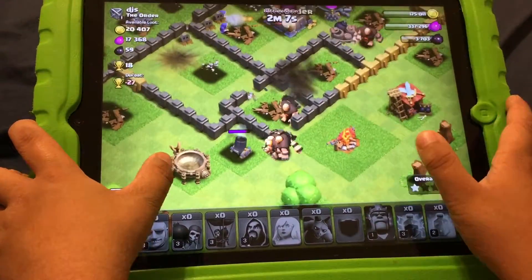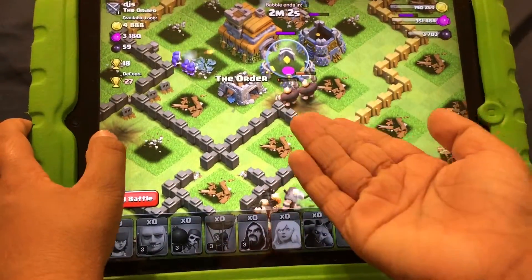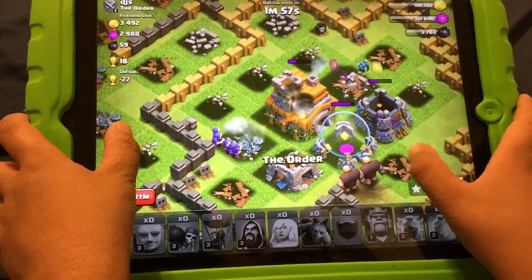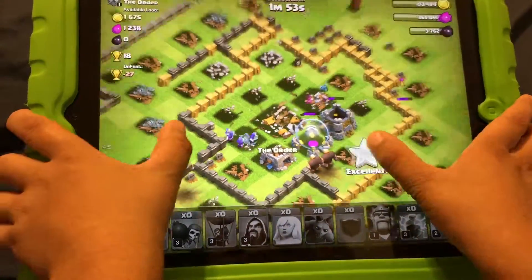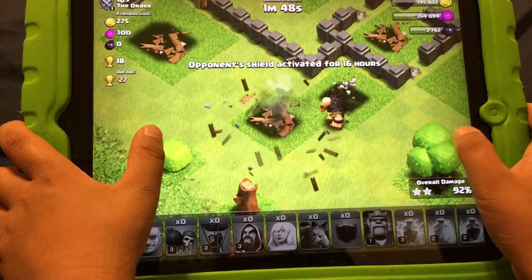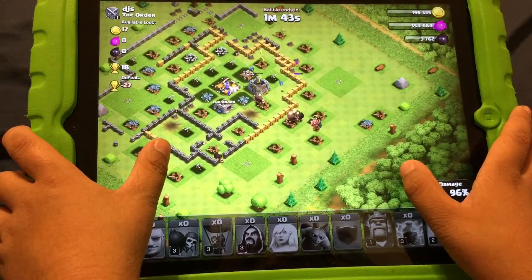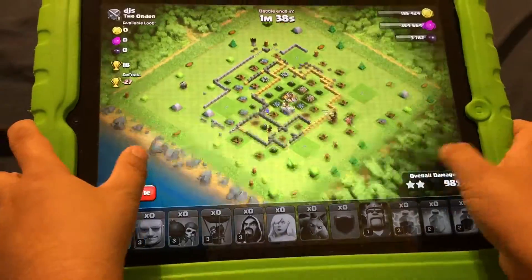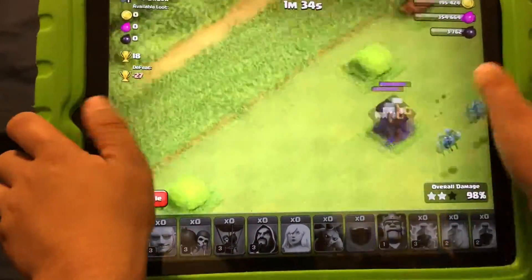That giant — there's two bombs right there! Yes, wizards — give me the two star! Take down the town hall. Wow, there's four wizards attacking. That lonely giant, he's sad and he doesn't know where to go. I thought I cleared the base — that one little builder cursed me!